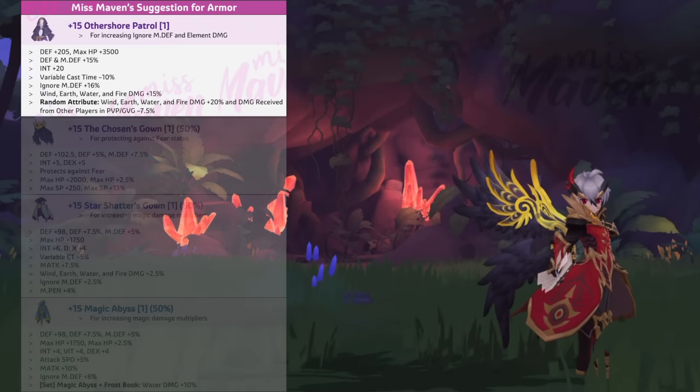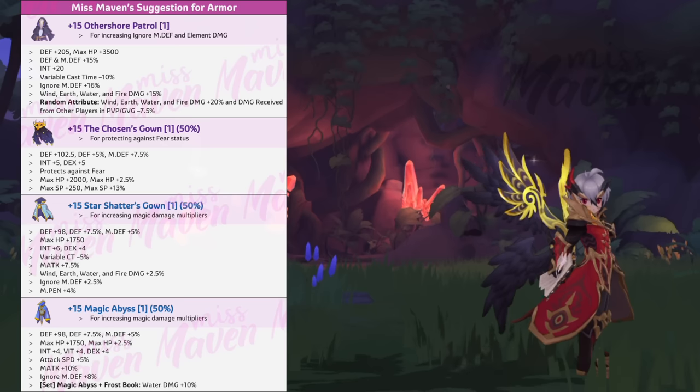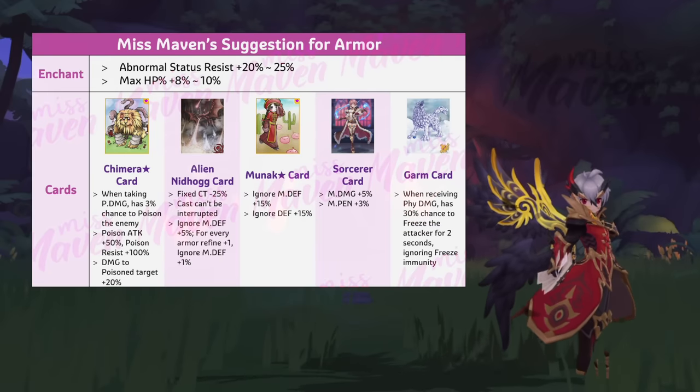For armor, I recommend getting Other Shore Patrol with 20% elemental damage as main equipment. As for the phantom armor, you may use the Chosen's Gown to protect against fear; but if you already have high fear resist, just use the Star Shatter's Gown or Magic Abyss for extra magic damage modifiers. Your armor should be enchanted with high status resist and inlaid with any of the following cards. If going for a poison build, use the Chimera Star card and Flower Demon Valley Lily tail item combo to proc poison status.